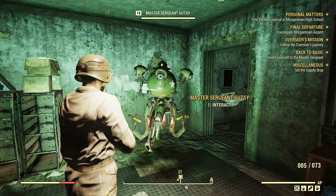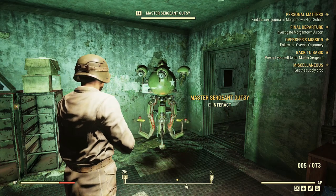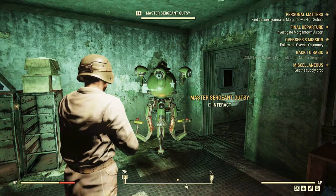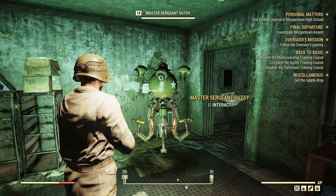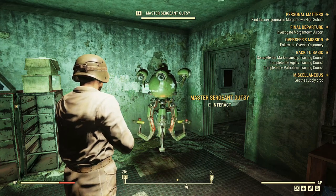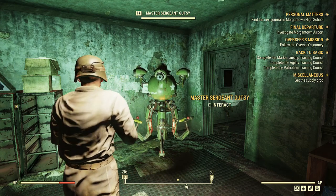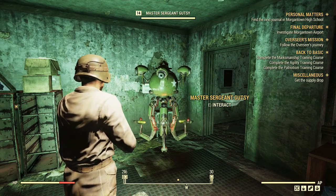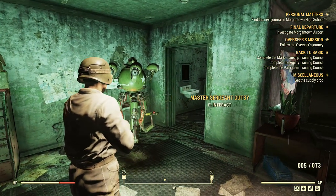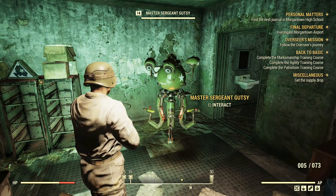[NPC]: Now that's what I like to see — all dolled up and ready to die for your country. There are three training exercises you'll need to complete: marksmanship, agility, and patriotism. Our courses, like all things in the great territory of Appalachia, are automated, so you over-promoted mammals can do the best you can. Complete the courses to my satisfaction and we'll get you moved on to the real test.